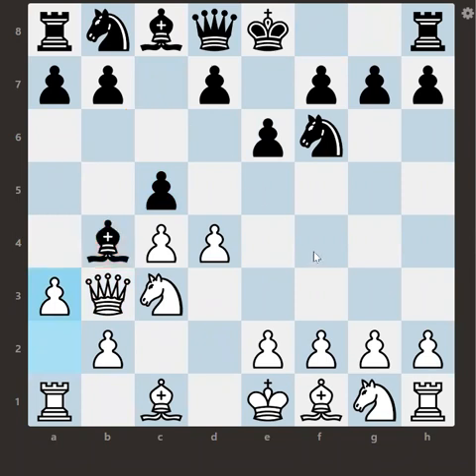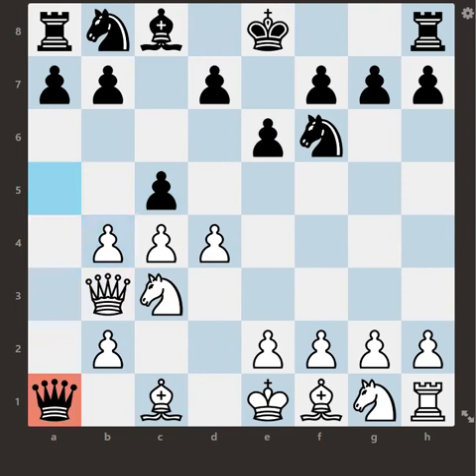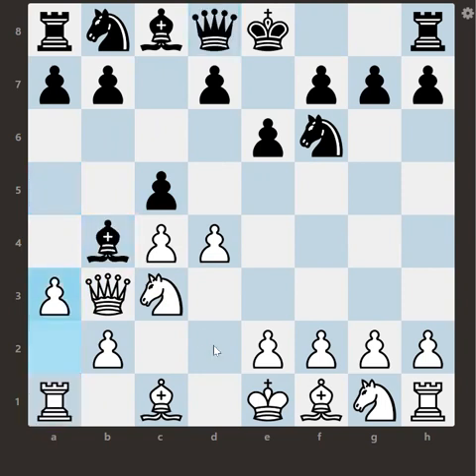After that, white plays a3, attacking the bishop and forcing it to retreat — that's the white's plan. What black plans is queen a5, increasing the pressure and pinning the rook. If white simply captures next move, he loses the rook because of the pin. That's why black plays queen a5 — a great move.